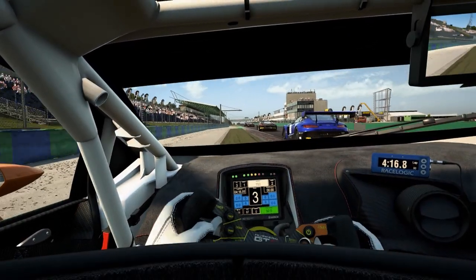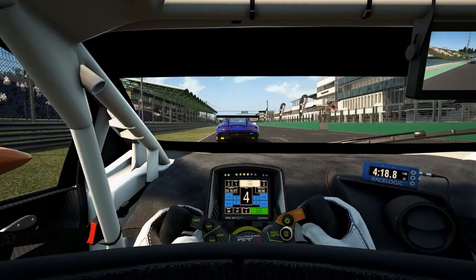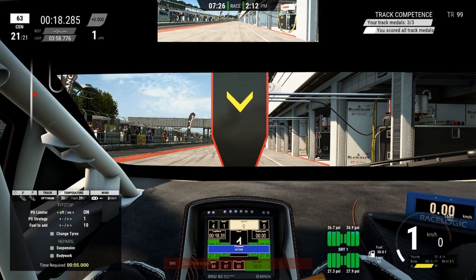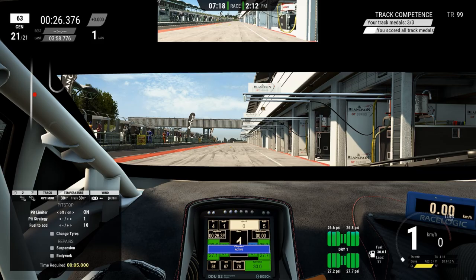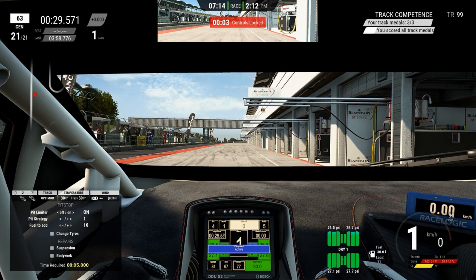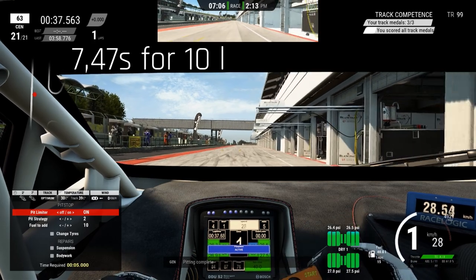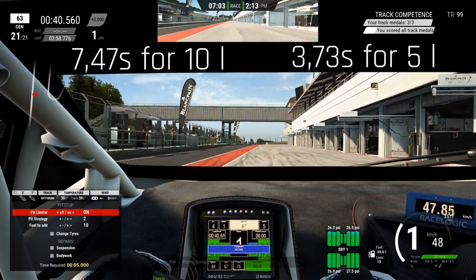Next, let's figure out how long it takes to put about 10 liters of fuel into our car. This was trickier than the tire change measurement, due to the engine having to be killed before any fuel can be added. So this time, the first frame counted is the one where the RPMs begin to drop. The last countable frame is the one where the car's speedometer displays 0 km/h. This leaves us with a time of 7.47 seconds for about 10 liters of fuel, or 3.73 seconds for 5 liters.